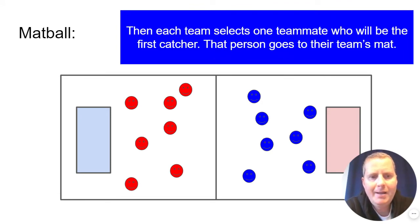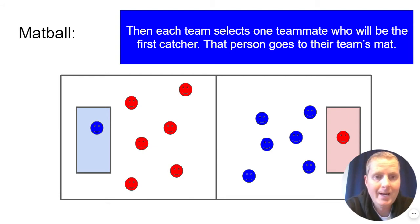Before the game begins, each team is going to select one teammate to go stand on their team's mat on the other side of the floor. That person is called the first catcher. Here the blue team member has been selected and the red team member has been selected. They go over to the opposite end of the floor and they must stay on the mat or in that mat area. They're not allowed to step outside the mat at all during the game.